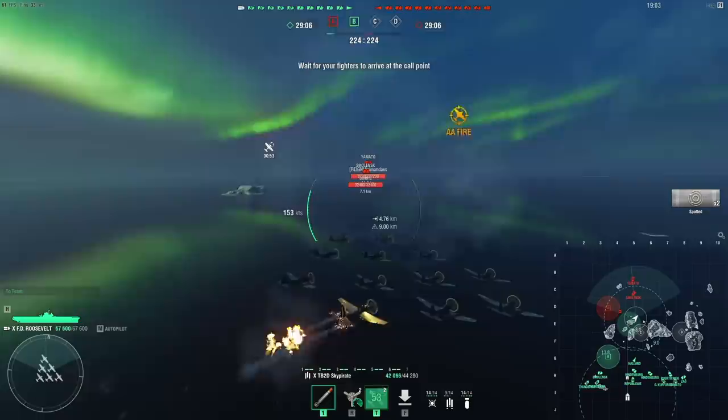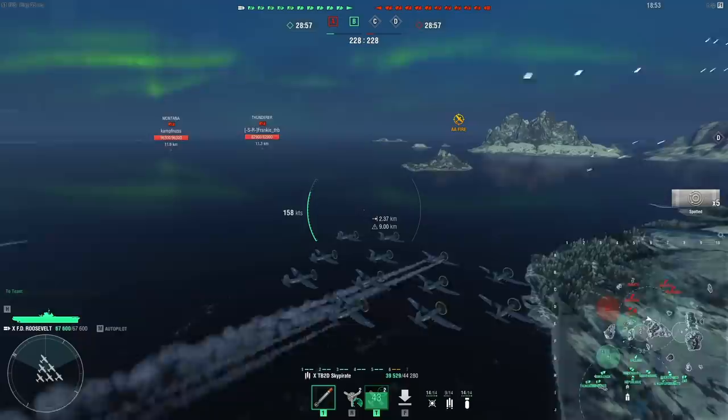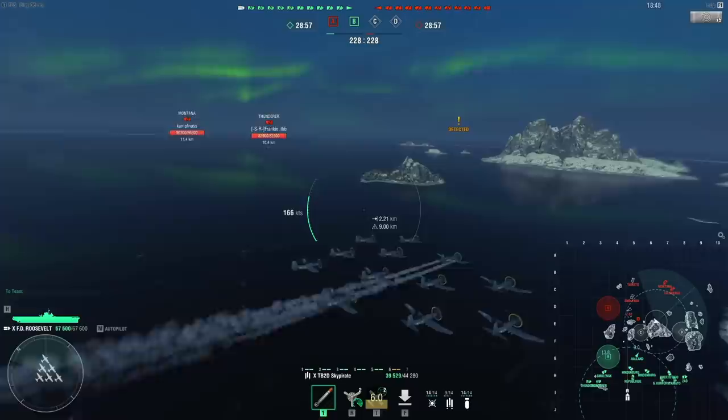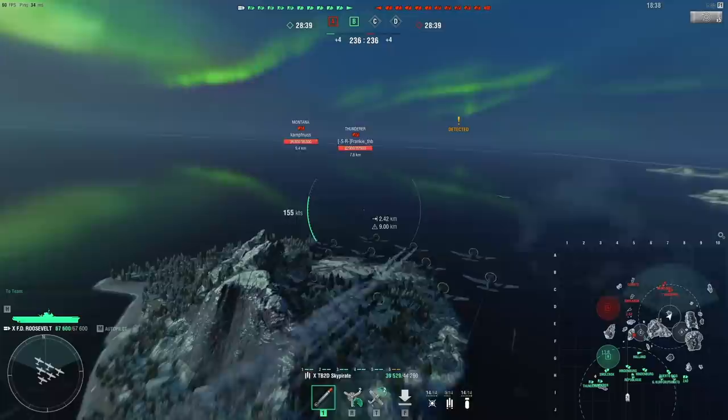So let's go over what the ship has. In terms of strength overall, I would say she feels competent enough — maybe quite strong, maybe even overpowered, because she's different and hard to classify. Her planes have a lot of HP — almost double the HP that regular CV planes have at this tier. However, the planes are also slow and incredibly clumsy, because you have to do most of your attack runs when you line them up from really far away.